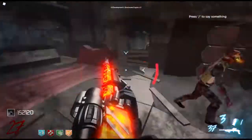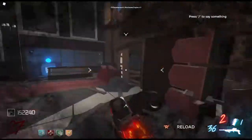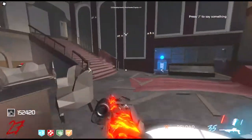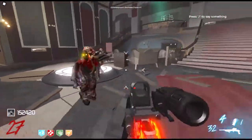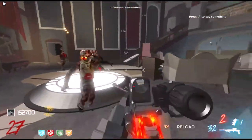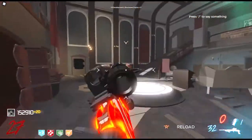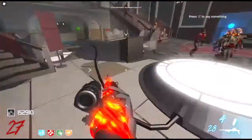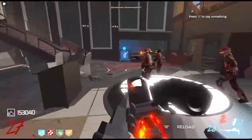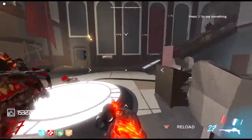You've got to run — constantly moving, constantly running. What you do is run away from the zombies, turn, shoot. Run, turn, shoot. Don't just keep moving; you can't stand still for more than a second. Because the game always knows where you are, it will always spawn zombies behind you, always coming up and hitting you on your back. The only way to prevent that is to keep moving.